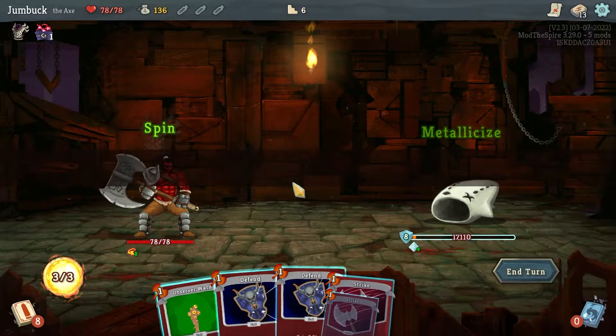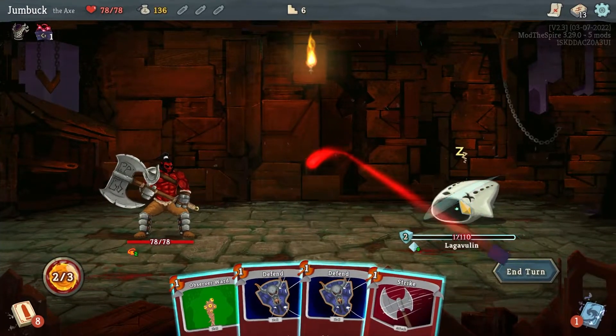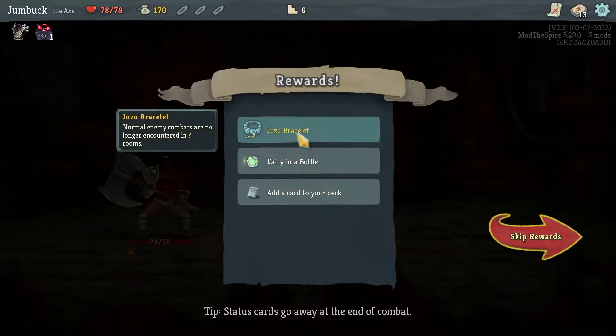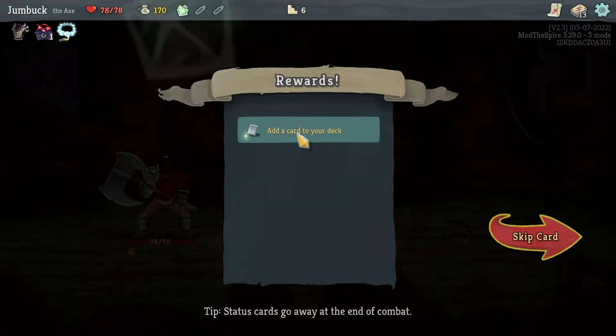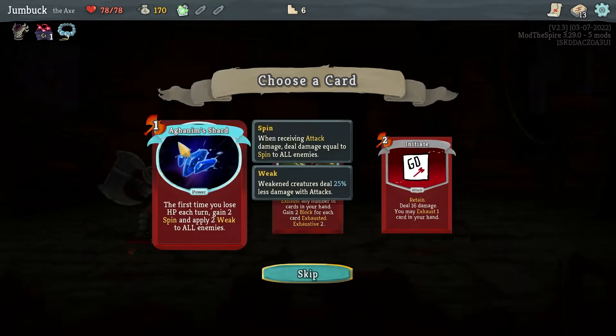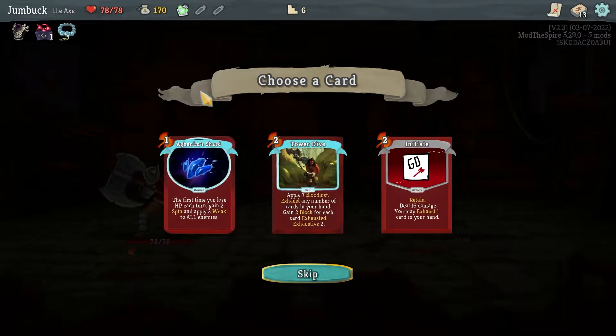Insta-killing you. Unfortunate, mate. We'll take that, and a bracelet — no longer any unblood encounters in those question mark zones. First time you lose health each turn, gain 2 Spin and apply 2 weak to all enemies. That is ridiculous.